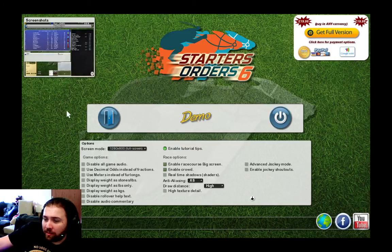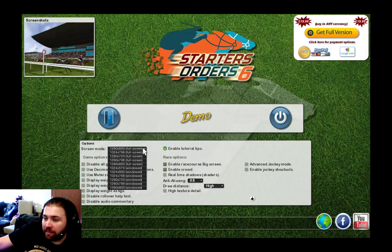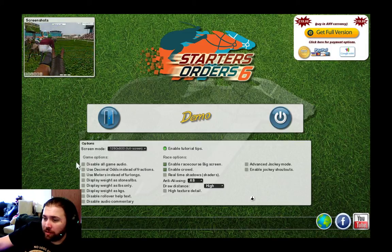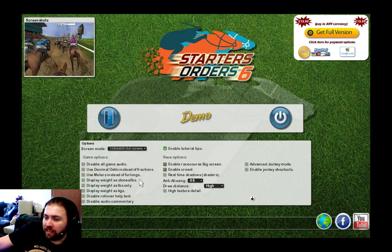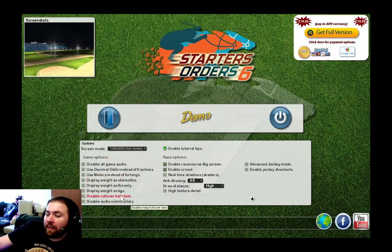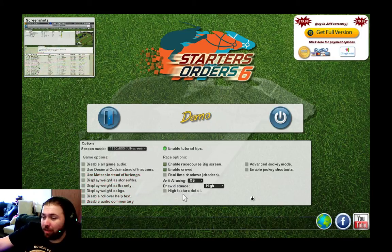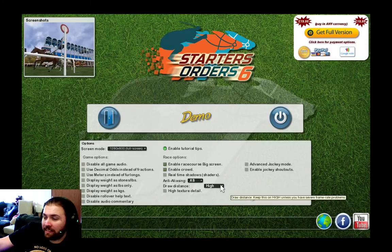Let's take a little look at this first screen. You've got your options for screen sizes and a variety of resolutions, full screen and windowed. There are game options, audio on or off, decimal odds instead of fractions, meters instead of furlongs, different ways of displaying weight, and there's audio commentary in the game as well.